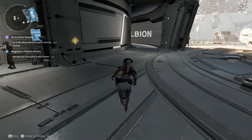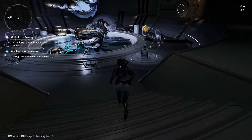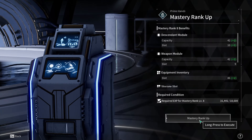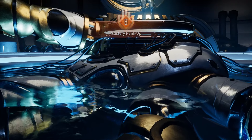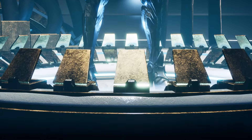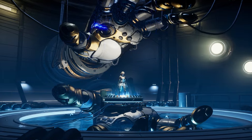Just jump in there and do six to eight waves if you can. Sometimes you're gonna be lucky and have people that know what they're doing, so you'll get multiple waves. If you don't, it's fine — do six to eight waves. If you have a descendant that's basically level one, it's gonna give you around 20 levels in one go.